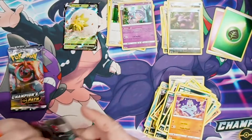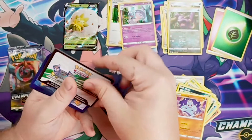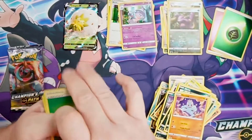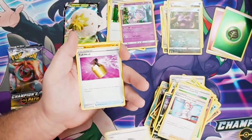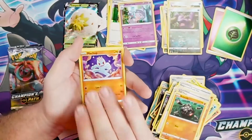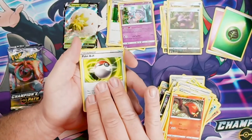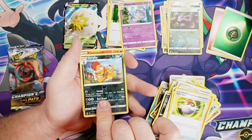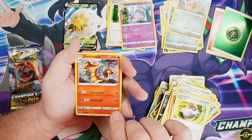Two packs left! Pack nine: energy, Suspicious Food Tin, Pokemon Center Lady, Hop trainer — two trainers, three trainers in a row — Full Heal, four trainers in a row! Wow. Rolycoly, Machop, Sizzlipede, Pokeball trainer — this pack is trainer-heavy. Scrafty is our reverse holo, hiding Cinderace! Heat Crawler's ability is a heavy hitter. Nice!